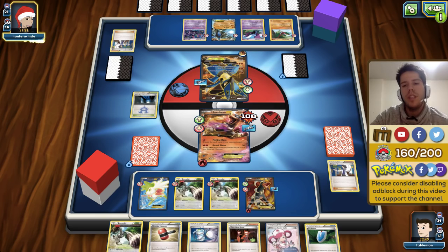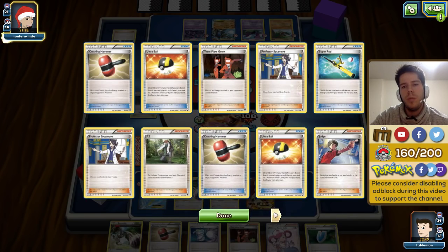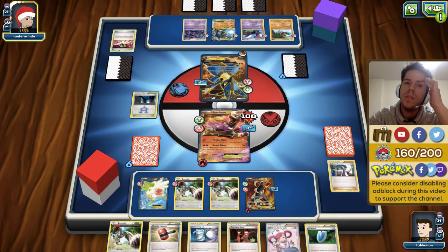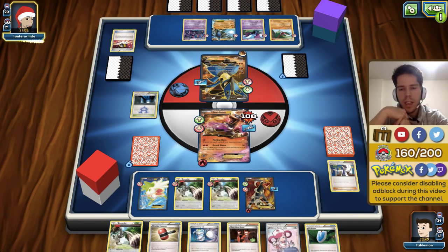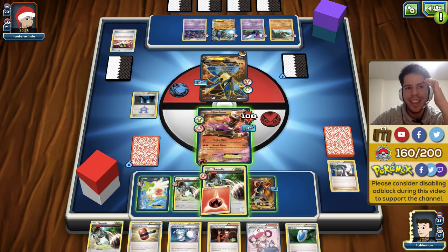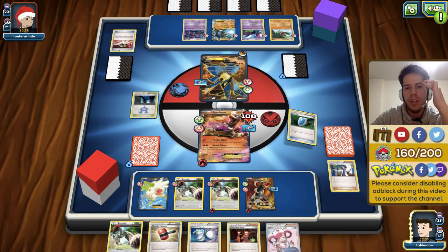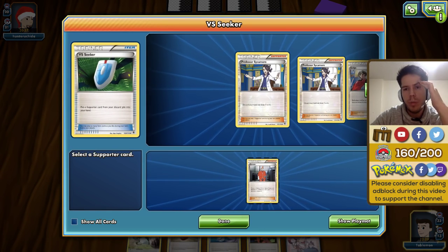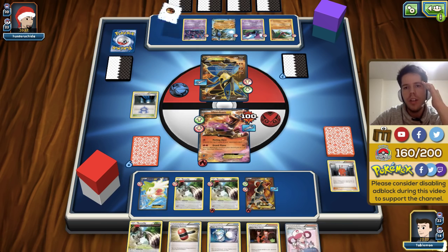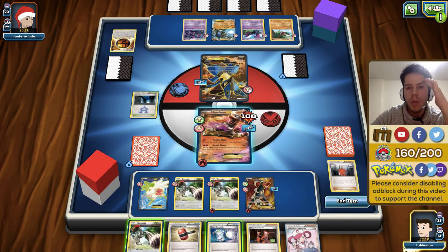It looks like my opponent will be able to get back into the game — he attaches a Strong Energy, which we have a Xerosic for in our discard pile. He also mills his own deck by seven cards with that Sycamore, making our job easier, and then uses Shaymin. I feel confident we're going to get the mill this game eventually. Xerosic to remove the Strong Energy, delaying him another turn. We even have a chance to heal off damage with Super Scoop Up and we got another energy off Houndoom's attack.